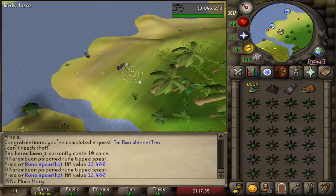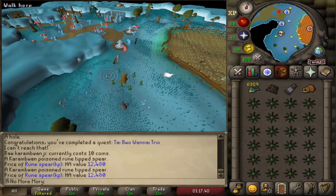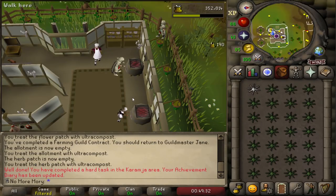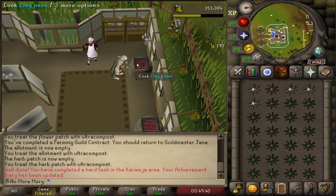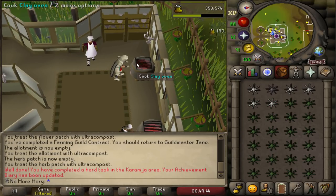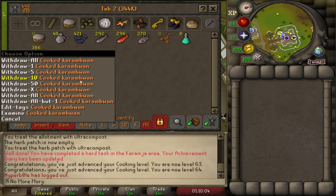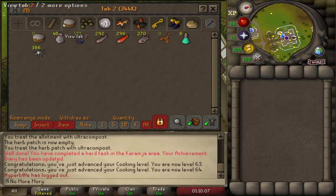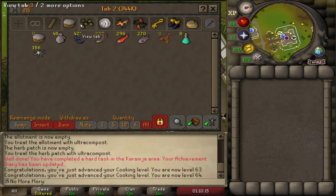To cook the Carambuans, we're at the Hosidious house kitchen, which we unlocked with our Hosidious favor. This oven has a 5% better chance to cook successfully, meaning less burning, which means more fish and more cooking XP. After cooking the last batch, we got 386 cooked Carambuans. We burned 117, so it's about a 75% success rate — good enough for me.